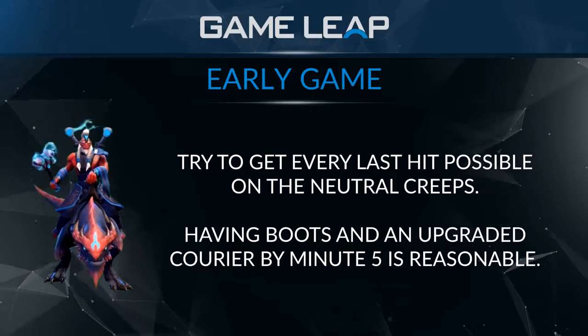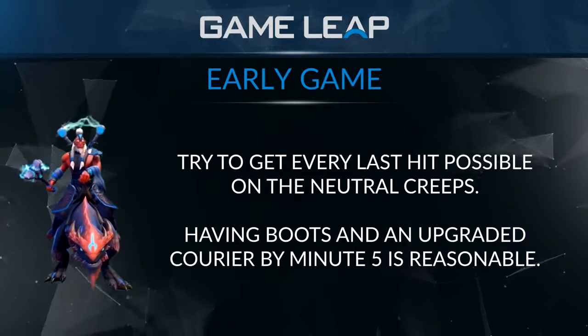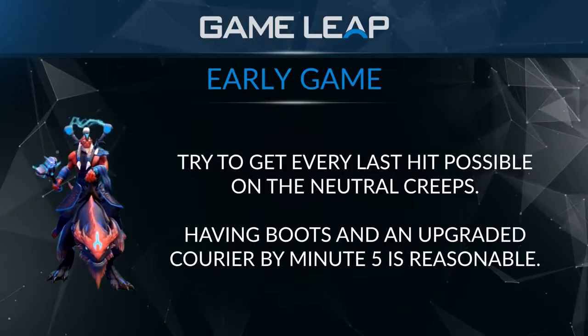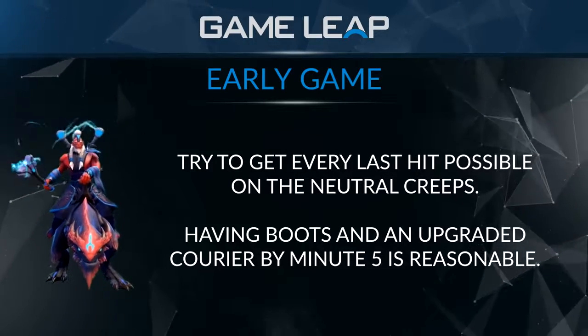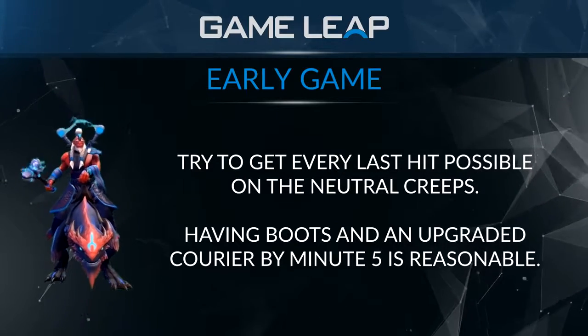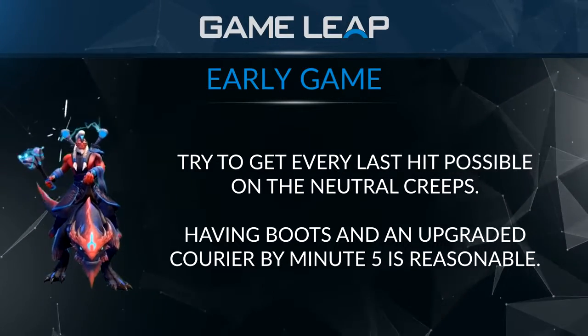Most of the time as Disruptor you're going to be playing as position five, which means you need every bit of gold that you can get. Getting the courier upgraded at three minutes and boots by four or five minutes is perfectly reasonable on a support that has a jungle to pull and farm.